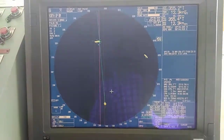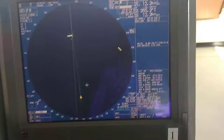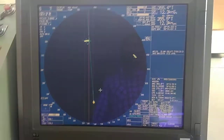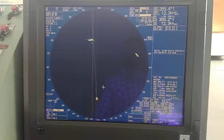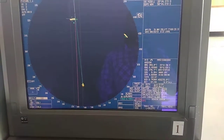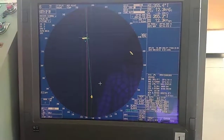To summarize: keep gain up to 63 to 65. Sea clutter depends on the weather and how many targets you want to see, but do not keep it too high as it will remove small or weak targets. Rain clutter is as explained. Finally, I have the true ground trail on for three minutes, which is also a very important feature that I will explain in my next video.